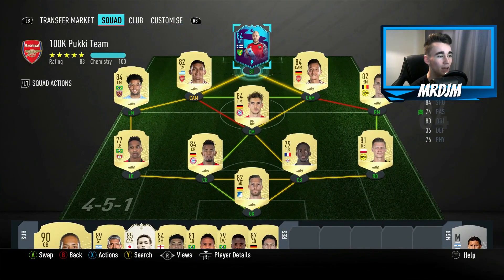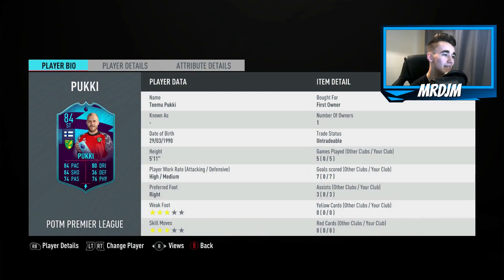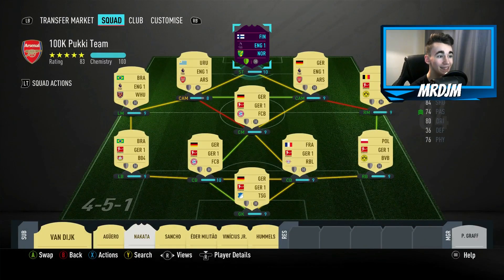Up front we have the main man himself, Player of the Month Timo Pukki. This guy really did impress me — seven goals and three assists in five matches, one hell of a return. He's an absolute steal; I think it cost me 22,000 coins to get a Player of the Month card, which is such great value for money.